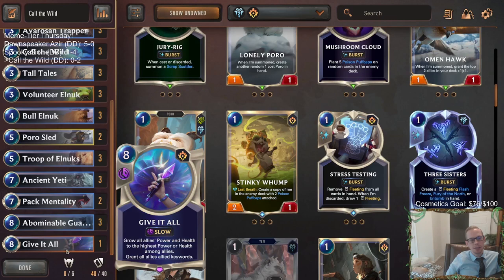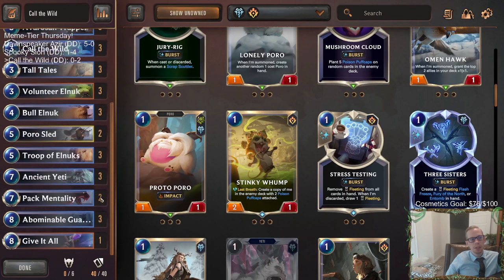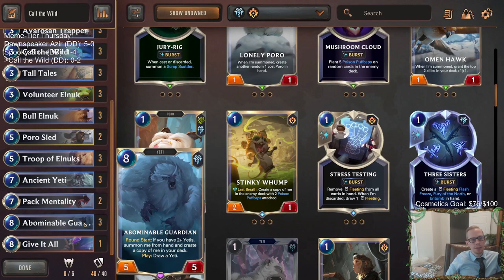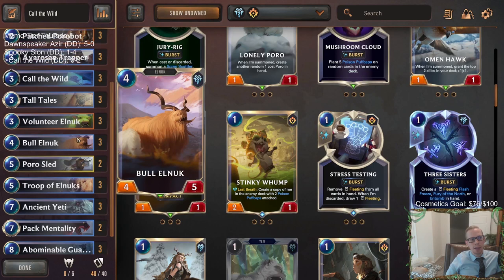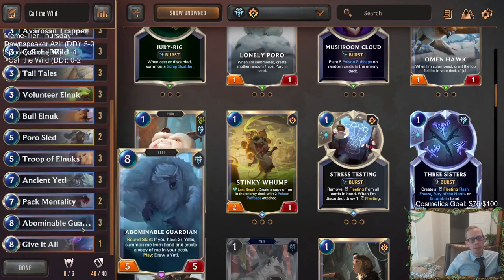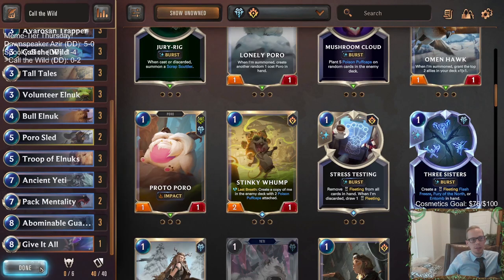I also want to play Give It All because this card's really cool. It could give all our things Elusive if we have Daring Poro and make them all like five-fives - could also give them Overwhelm if we have the Ancient Yeti in play, give them all Impact. Give It All's cool. So instead of playing more Pack Mentalities, I'm going to try one and Give It All also.